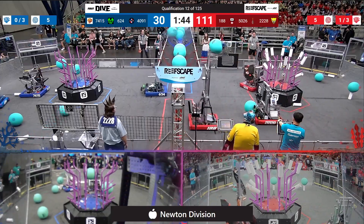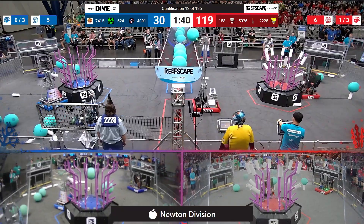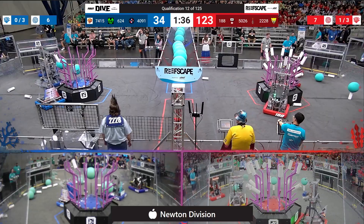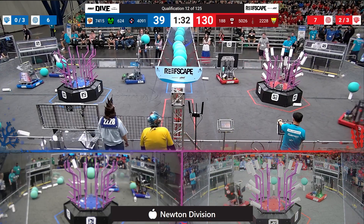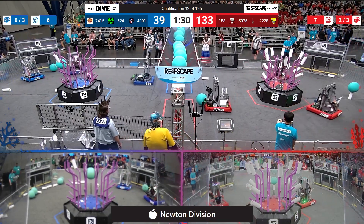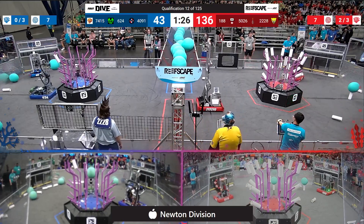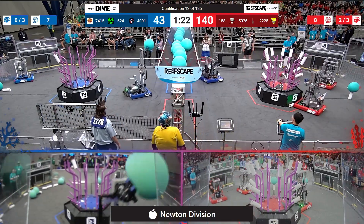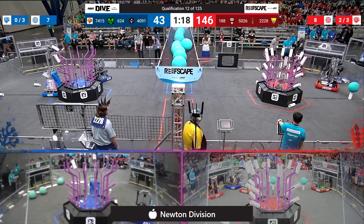The coral reef is presenting a challenge to the blue alliance as they now turn their attention to it. 4091 scoring up on level four to get the blue alliance started in the reef. They've been removing algae though — take a look at that barge on the blue alliance side, it is starting to get really crowded over there. Here comes 624 with some more, and 7415 boom, slamming into Cougar Tech.